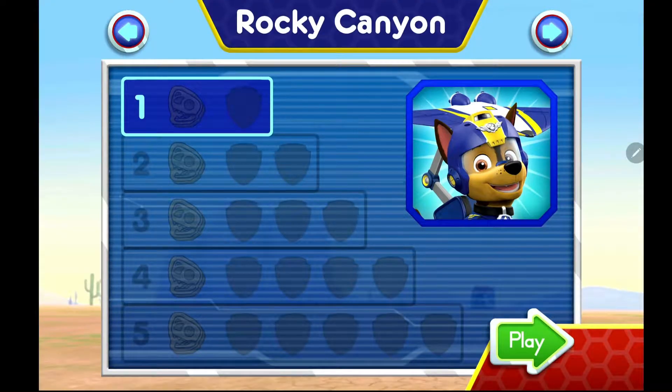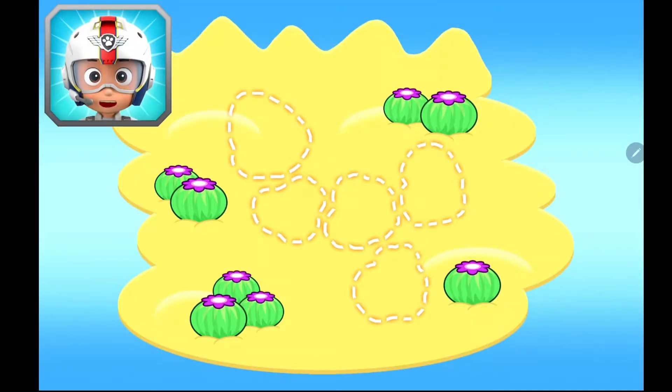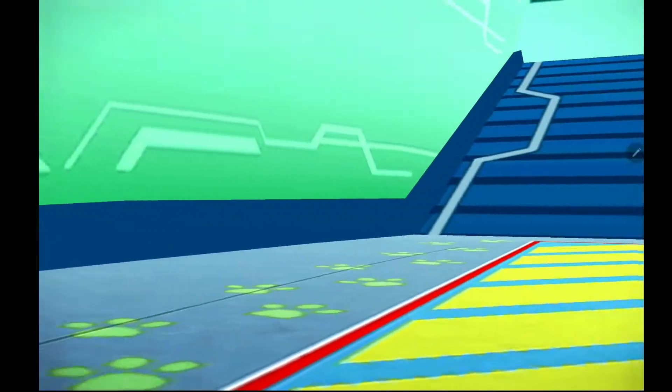Rocky Canyon. Tap play to start. Chase, come in. Rocky is over at the Adventure Bay Dino Day with Mayor Goodway, but a whirlwind scattered the new T-Rex skeleton's bones all over the canyon. Find the five bones so Rocky can put the dino skeleton back together. When you see a fossil, fly towards it to collect it.